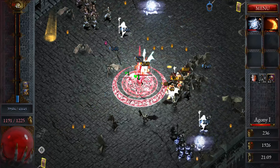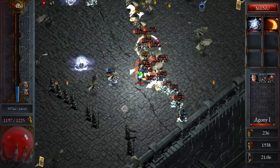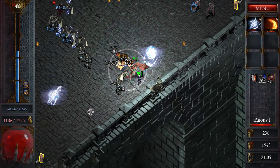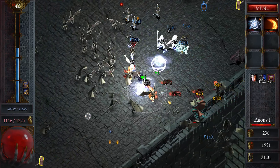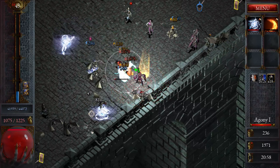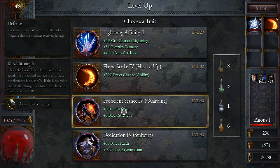Now we are doing damage every time we block, which is amazing. Attack speed. Electrify would have been fine but let's pick it. Oh my god this is crazy! Keyed up. Affect chance — let's pick the block because it's a little bit more important.